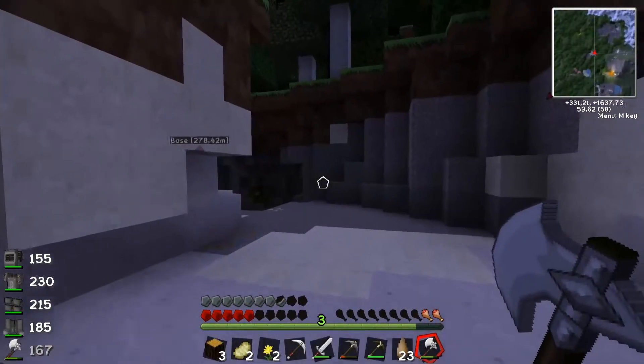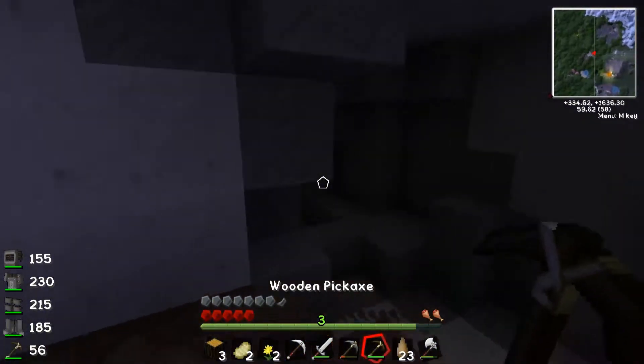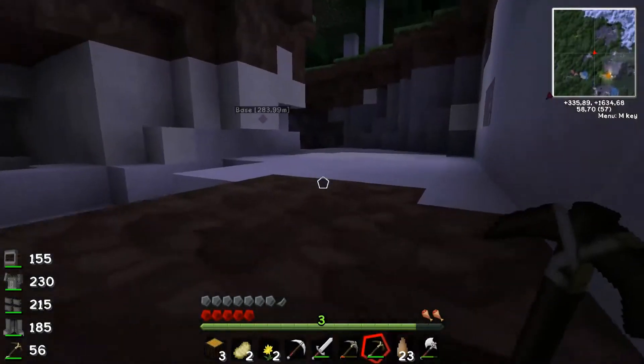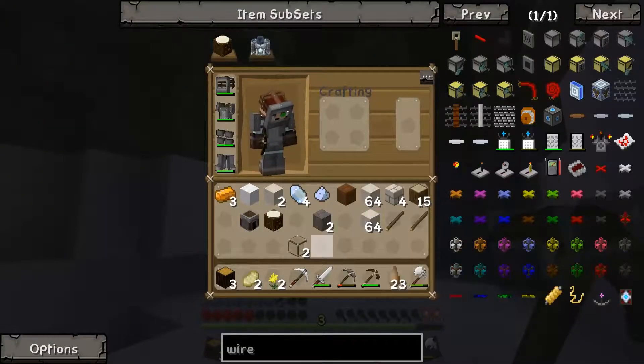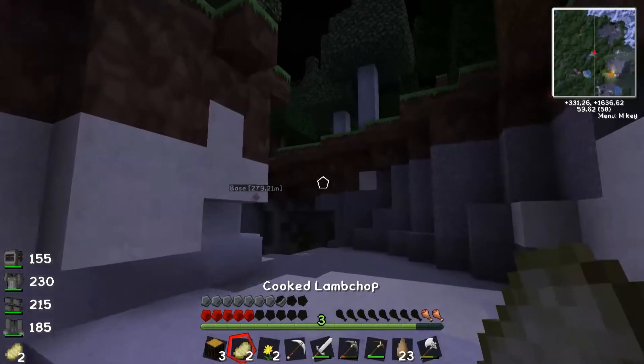So I dug up a lot of marble, had to make a new pickaxe — my old one broke. I have a wooden and a stone one now, because my pickaxe was broken and I didn't have any stone. It was a nightmare, but we have two stacks of marble and we now have some cooked lamb chops.